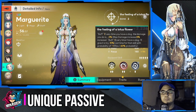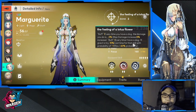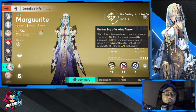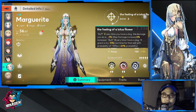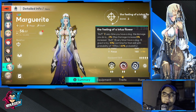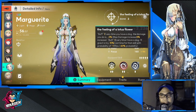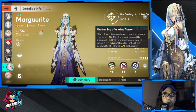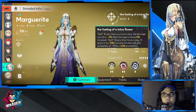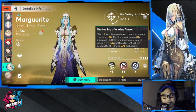Her unique passive is called Beautiful Soft Flower. It increases damage dealt by 2/3/4/5% for every buff on self — max is 8/12/16/20%. After using a skill there is a 15/20/25% chance to reduce its cooldown by 1/2/3 turns for every buff on self, max 60/80/100%.